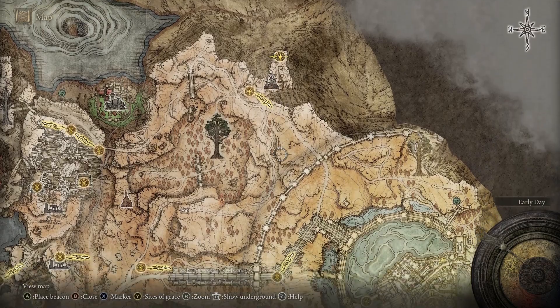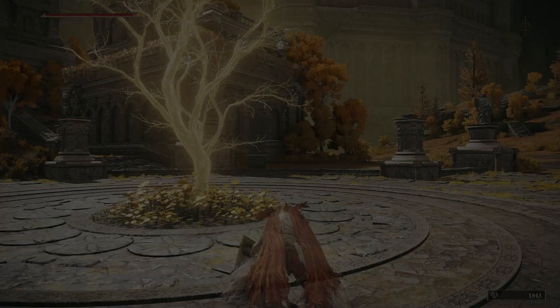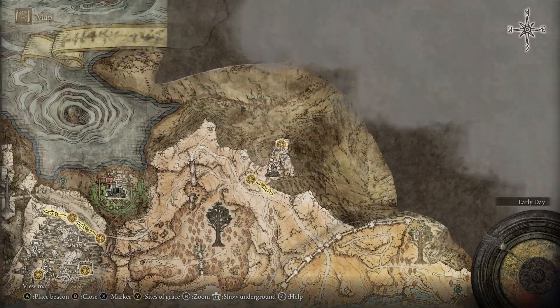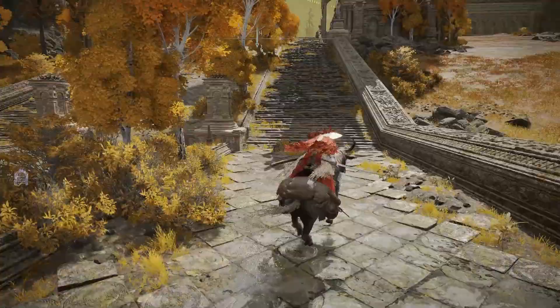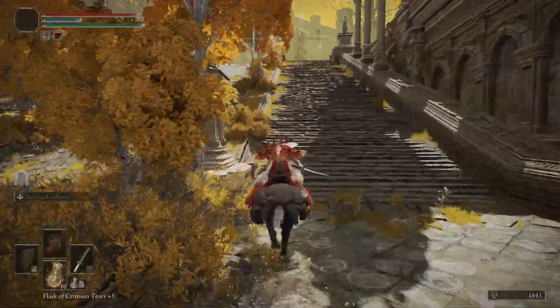I will show you the route to get there. It's a straight shot, but there are a couple things to look out for on the way there. So here we are at Capitol Outskirts. Go up the right side of the stairs — do yourself that favor because you do not want this gargoyle to land on you. Trust me, not talking from experience or anything, but you don't want him to land on you.